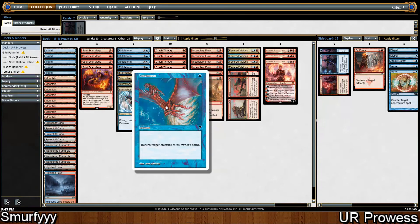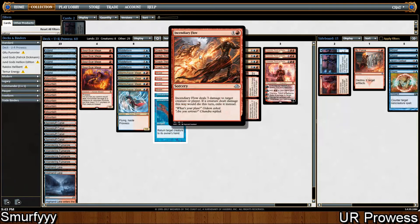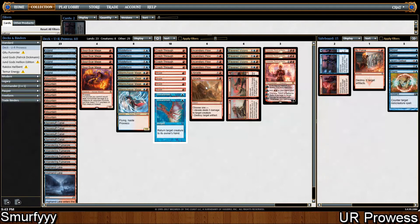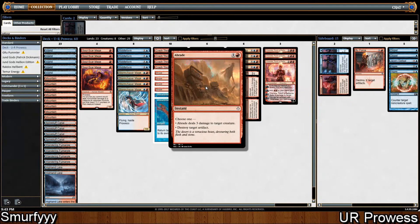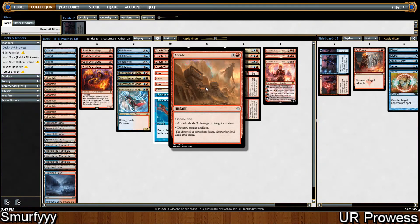And 2 Unsummon, which is just 1 blue mana, return target creature to its owner's hand. Of course, we are playing lovely sideboard ones as well. We're playing 4 Incendiary Flow, which is again just a burn spell — deals damage, goes to face, kills creatures, all the good stuff. And then we're playing 2 Abrade. I assume that's because Incendiary Flow can go face and Abrade can't. Abrade can deal with a creature and also occasionally deal with something like a Heart of Kiran.